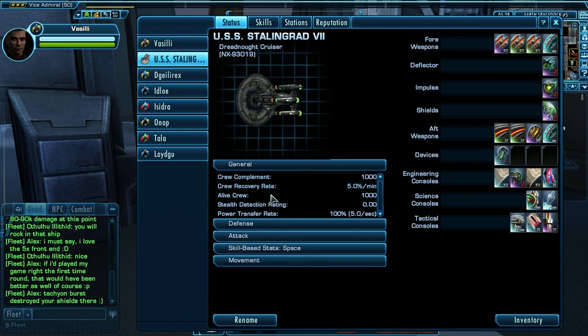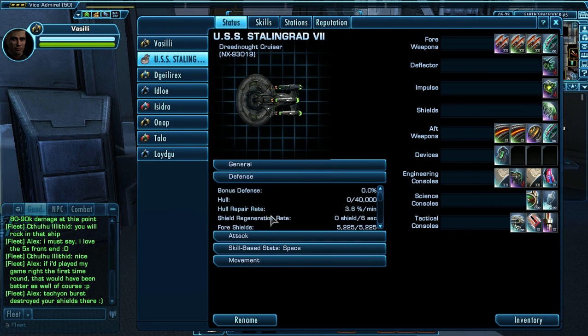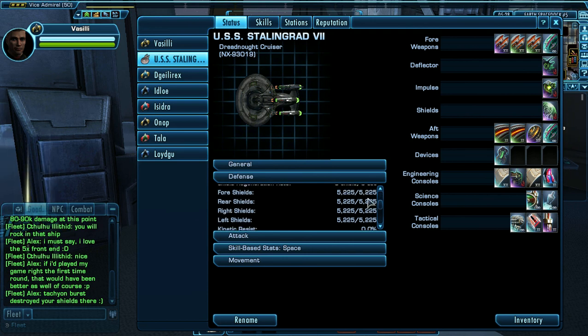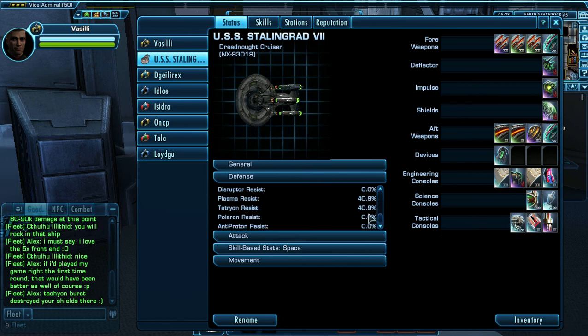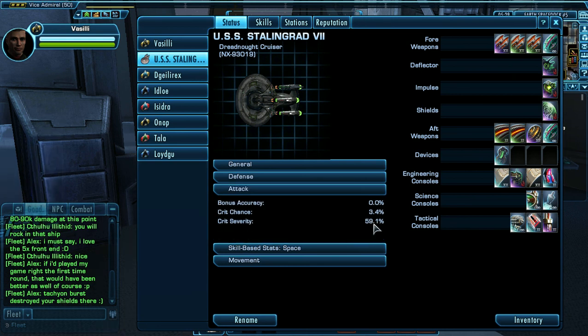Next, General Information: Crew Complement, Crew Recovery Rate, Defense, Bonus Defense at 0%. Hull is 40,000 with a Hull Repair Rate of 3.6 per minute, except for some bonuses. My Shields are 52,225 on each side. Kinetic: 0. Phaser: 0. Disruptor: 0. Plasma and Tetrion resistance is at 40%. Polaron and Anti-Proton also at 0. Critical Chance is 3%, Critical Severity is 59%.